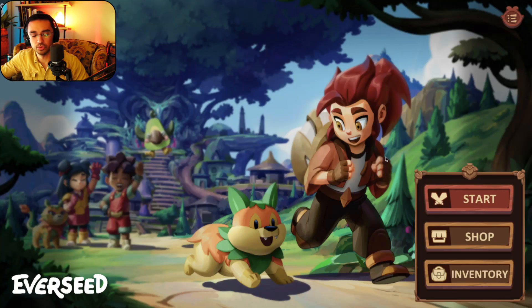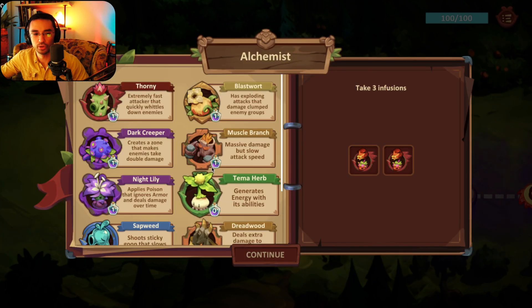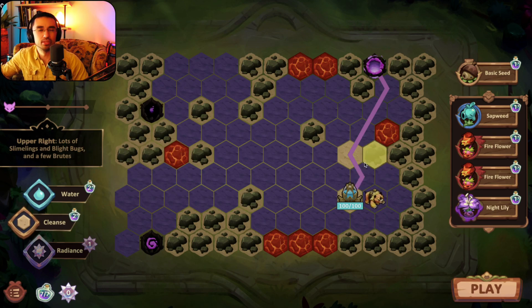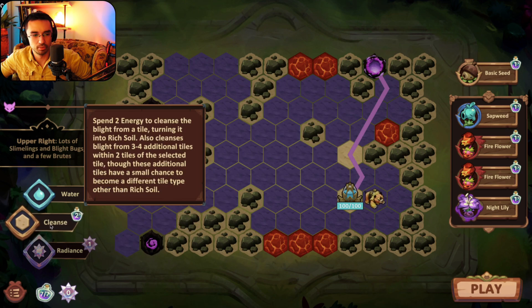We're back at it — I'm gonna do another prune run with the fire flower and basic seeds, that's all I'm gonna use for my infusions, and we're gonna do the Crimson Fields. I already did a run, you can check out that video. We're going a bit slower because I'm feeling out the damage and what radiance options to take.